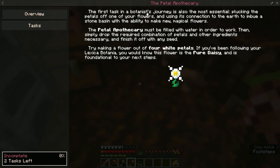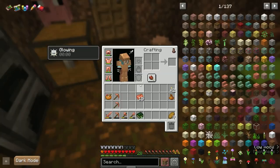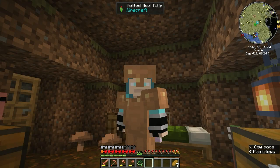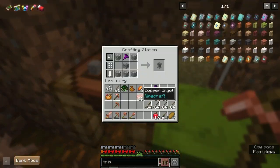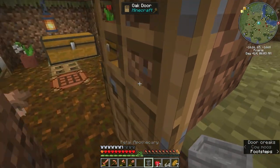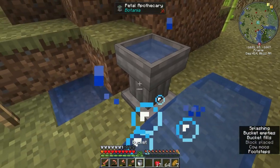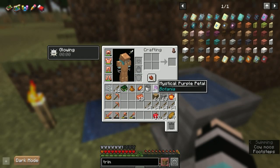So the petal apothecary — your first task in the botanist journey, and also the most essential: plucking the petals off of one of your flowers and using its connection to the earth to imbue a stone basin with the ability to make new magical flowers. The petal apothecary must be filled with water in order to work, then simply drop the required combination of petals and other ingredients. Try making a flower of four white petals. So I need to make a petal apothecary and a pure daisy. I might do that in the morning — it's scary out.